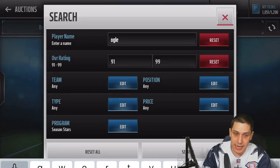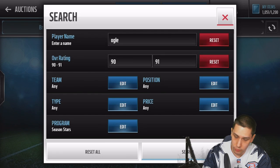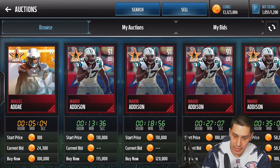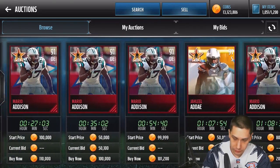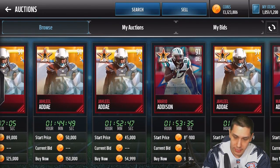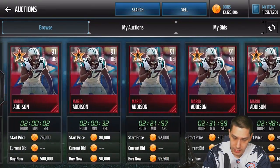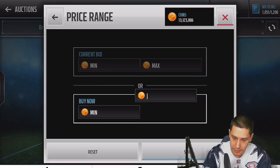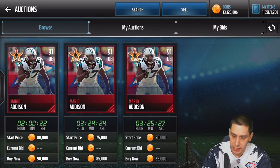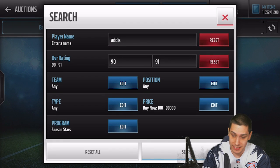What we're going to want to do is go back and take a look at the cards that go into that set. We're going to find the 90s and 91 overalls — let's take a look at Mario Addison, because that's going to be one of the ones we have to get. Let's see if we can find him cheap. He is up for 95k — that might be the cheapest one. Let me change the max price to 90,000. Right there we got a 65,000 coin card — I'm actually going to purchase this one because this is a really good price, and I'm going to do this set and show you guys how easy this is to do.